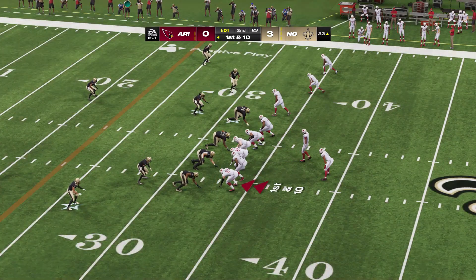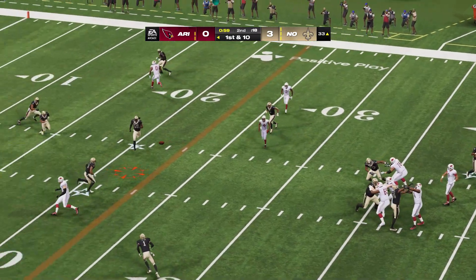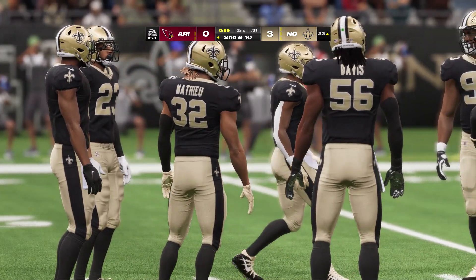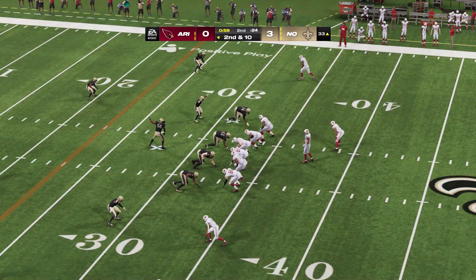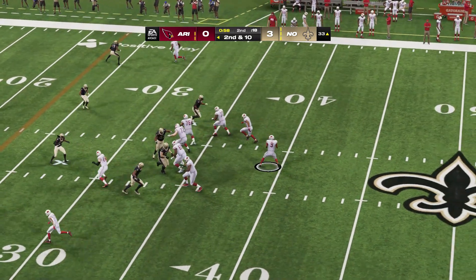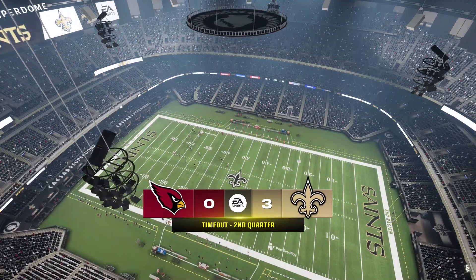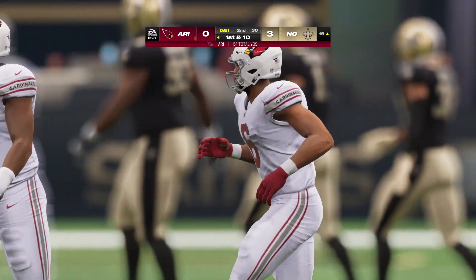They'll come up first and ten now from the 33. Dobbs to throw — and an incomplete pass. That'll stop the clock here with just under a minute to play in the first half. They've been back on their heels a little bit on this drive, but a chance to exhale with the incompletion on first down. On second and ten, Dobbs is throwing — screen pass to Connor. He's in the space past the 25 and down to the 19-yard line. The Cardinals call another timeout — their second — with a little over 50 seconds to go in the first half.